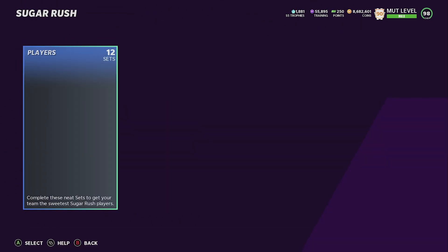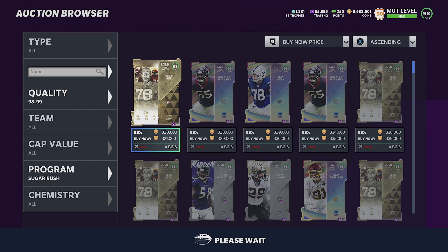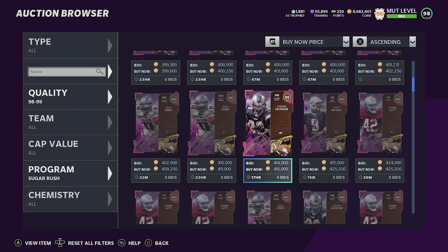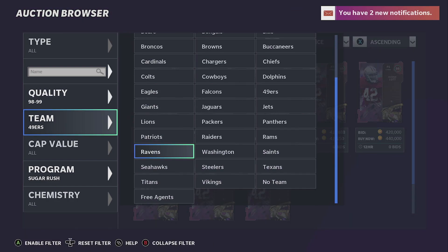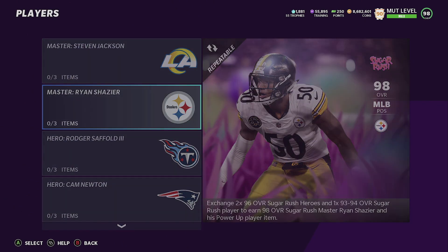Let me show you how to make these quick coins. Go to the Sugar Rush promo — but first check the 98 overall Sugar Rush masters. There are four of them: Ryan Shazier, Stephen Jackson, Ronnie Lott, and Steve McNair. Stephen Jackson and Steve McNair are the cheapest. Ronnie Lott is $4.25 and Ryan Shazier goes for the most at $4.35, so we're going to make a Shazier. Go to Sets, find Sugar Rush, and select Shazier.